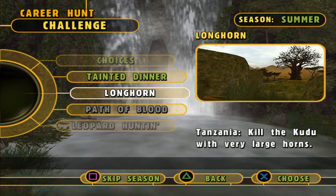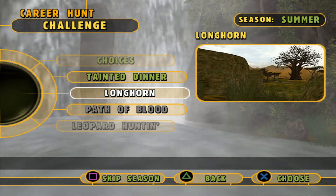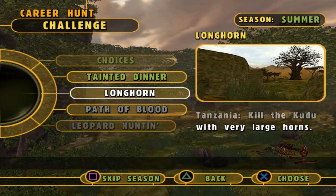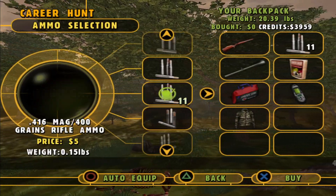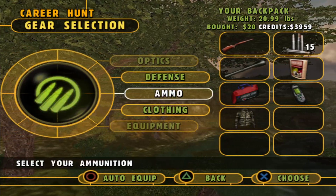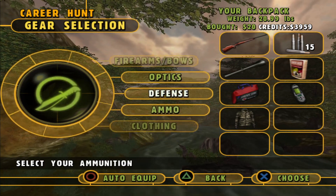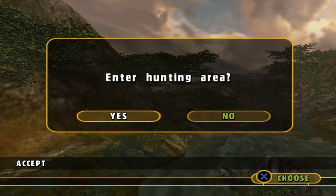Welcome back. We are playing Cabela's Dangerous Hunt 2003. It is summer and we are in Tanzania. We're going to kill the large kudu with long spiraling horns. Mission is Longhorn. Let's get our ammunition back up. I think we're good. Let's do it.